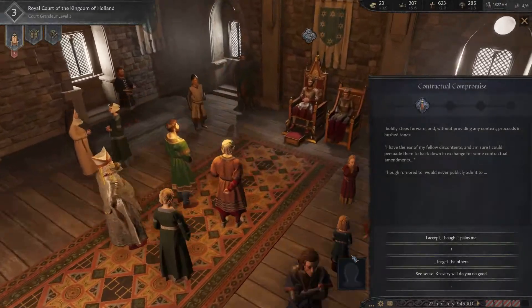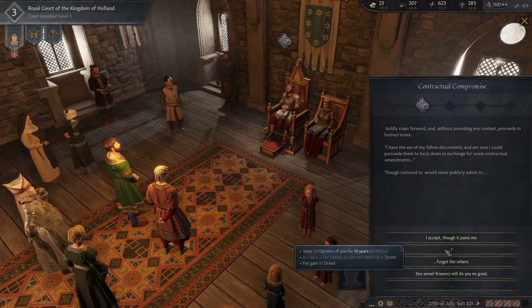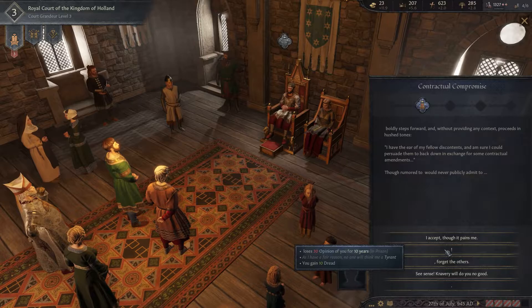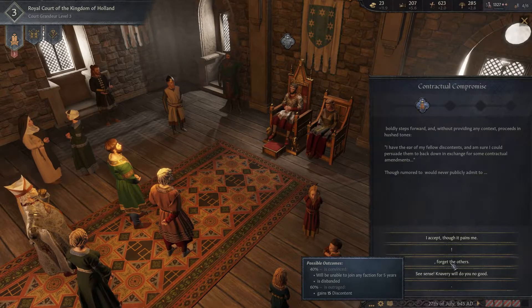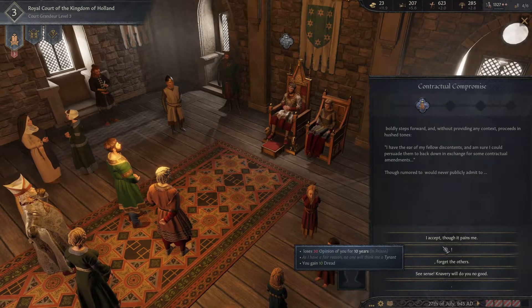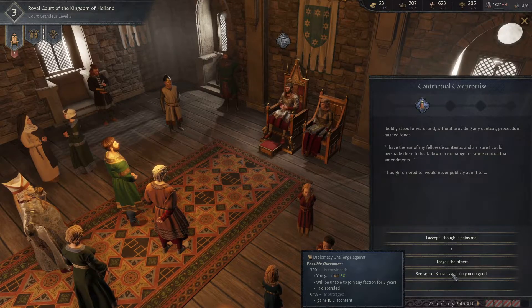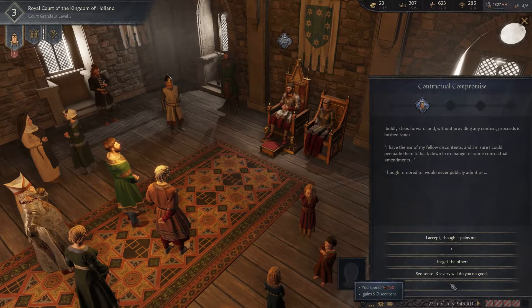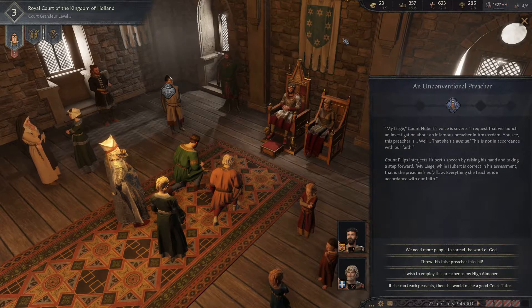Three people line up - boldly steps forward, but there's no name and no person here. Without providing any contact proceeds in our stone: I have the ear of my fellow discontents and I'm sure I can persuade them back down in exchange for some contractual amendments. This is a bug. Something gains discontent - I need whatever can give me grandeur. I can gain 10 discontent here, there's a little bit of prestige possible - we'll be unable to join factions, it doesn't matter. I don't want to spend grandeur, so let's just see if I'm lucky - I gain prestige.